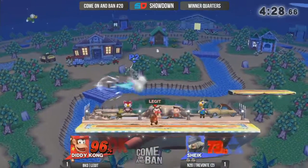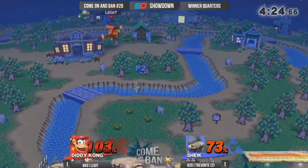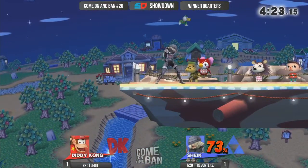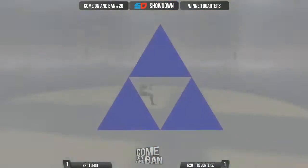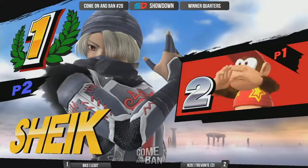Trevante's reactions are just so on point right now. Side-B brings Legit right back up to the stage, but I'm fairly certain he went in the wrong direction there. Legit's side-B is so far off — he overshot it, and off a Monkey Flip kick you are useless. That went straight over, and Trevante goes up 2-1.